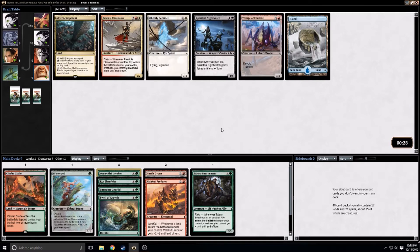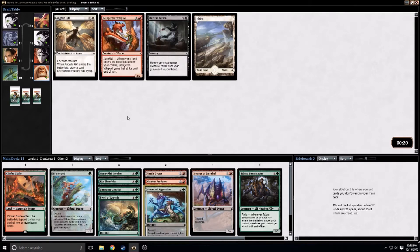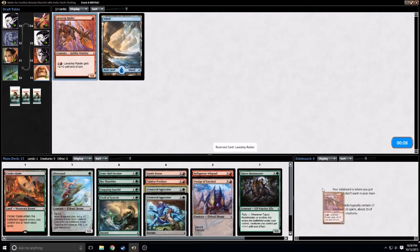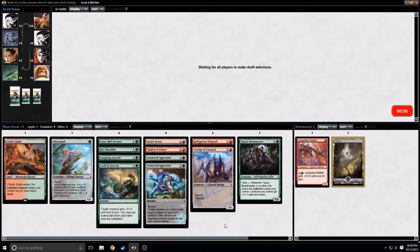Resolute Blademaster comes back — interesting. We currently have one green ally, so we'd have to be in three colors to play that as well. I'm just going to take the Vestige of Emrakul. Here I'm going to take the fight card. I'll take the Whiptail — I don't know that it gets played, but its landfall ability is pretty decent. I'll take the Unnatural Aggression. I'll take the Lava Stepvine Rider for the board. This is a decent first pack — if we stay green-red, everything looks to be playable.